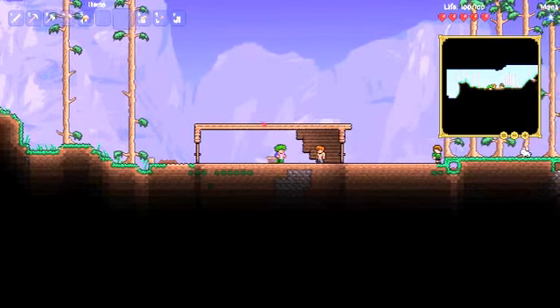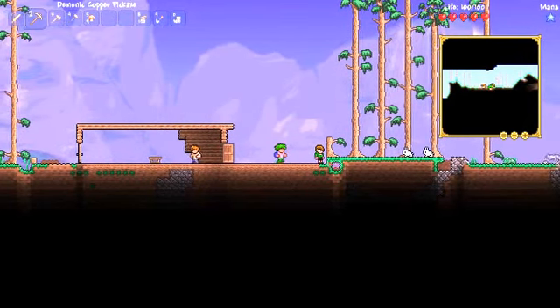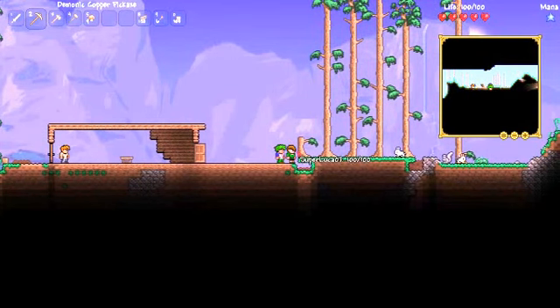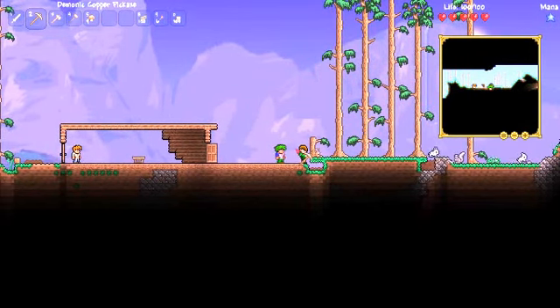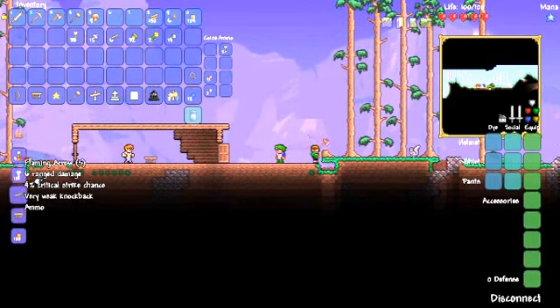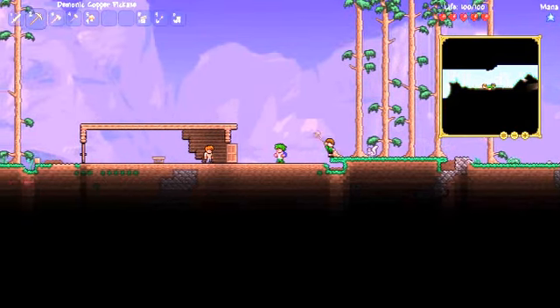Make it a bit bigger, make it a bit longer. Chop it out a bit on this side. I can mine it down. I've got plenty of wood — I need to make more wooden walls. Might need to be by the crafting table.